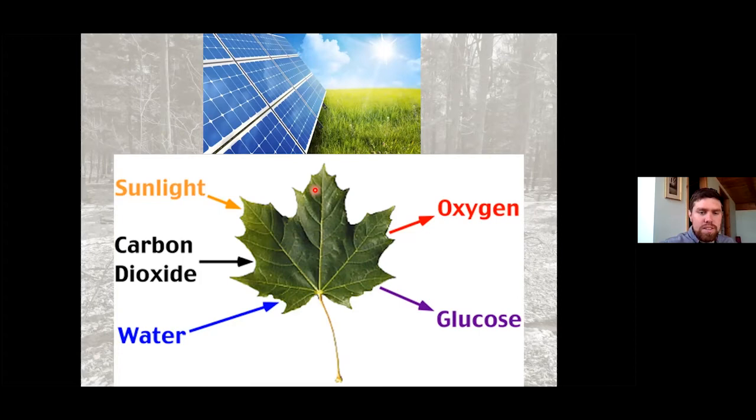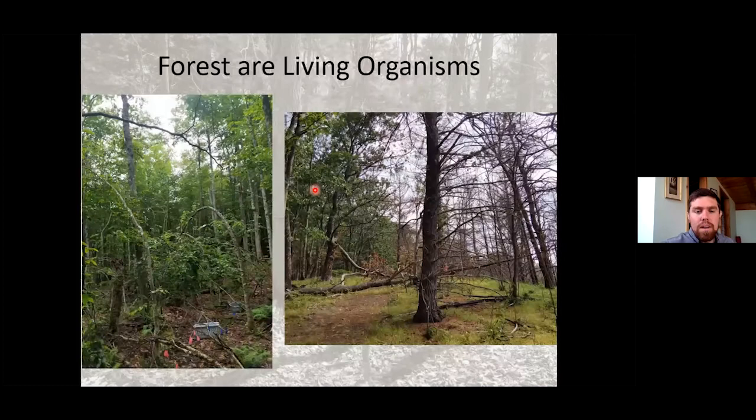What happens during the growing season is really important. The more leaves we have, the more factories, the more sugars produced. Think about how healthy your trees are — look up at your canopy. Are they good, nice, and green? Are there water or nutrient deficiencies? Do you have some pest feeding on those leaves? How big is the canopy? Is there a lot of dieback? Remember that forests are living organisms — trees do die over time, they're not immortal. They are going to senesce: trees are born, they grow, and they do eventually senesce.